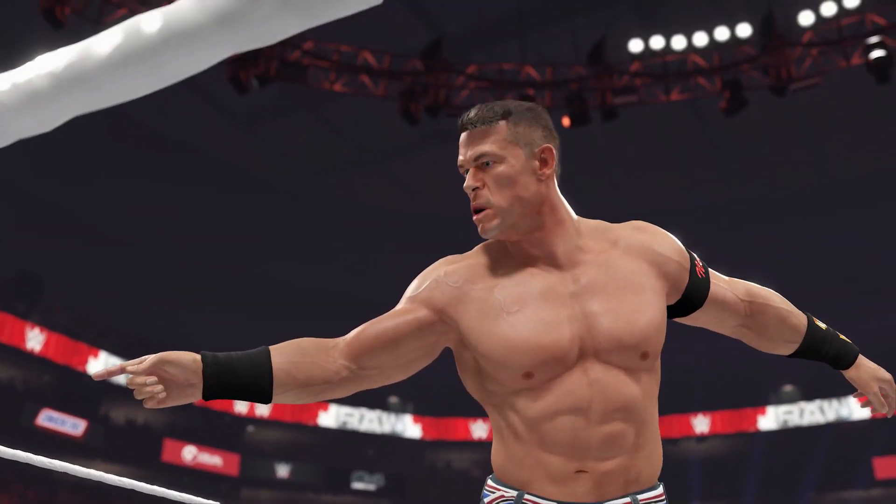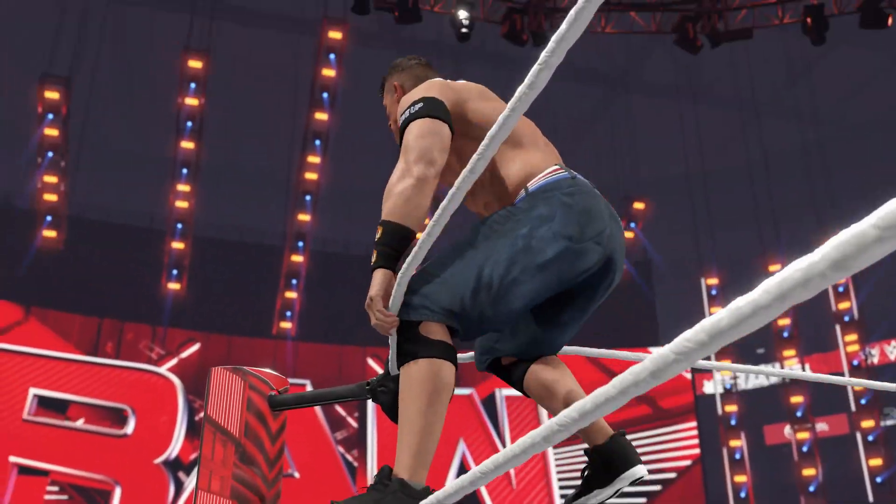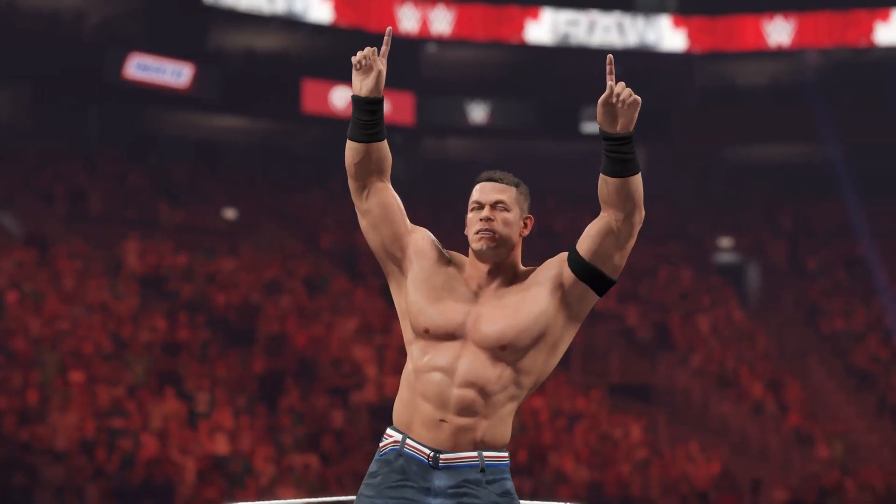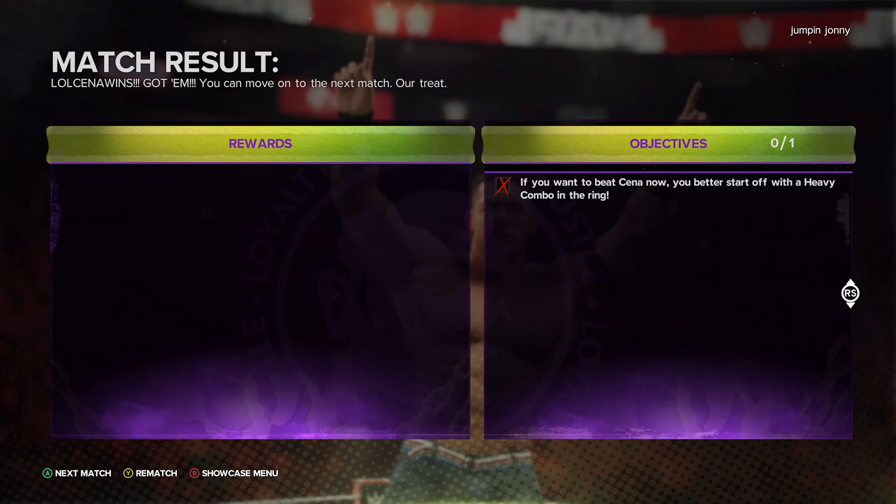After the Randy Orton vs John Cena match at Hell in a Cell, you will be able to pick any of the previous wrestlers in another match with John Cena. The first bonus showcase is an automatic loss, so you might want to pick your least favourite wrestler to take the loss.